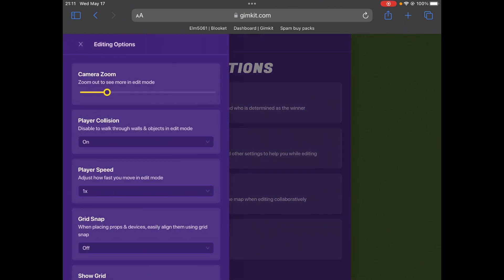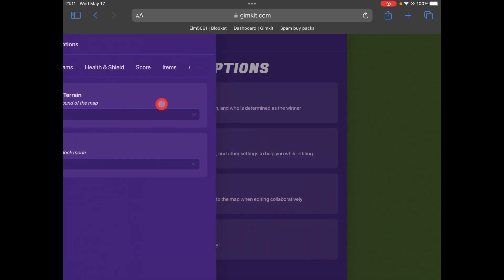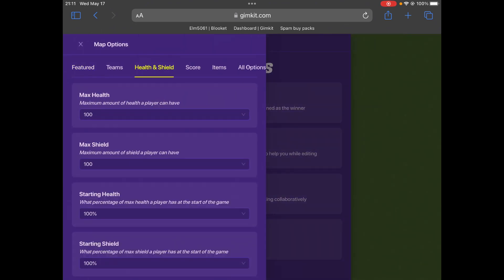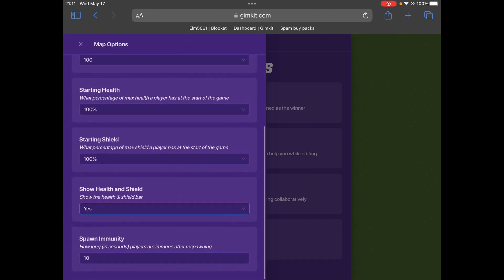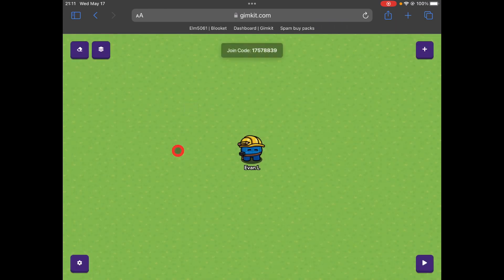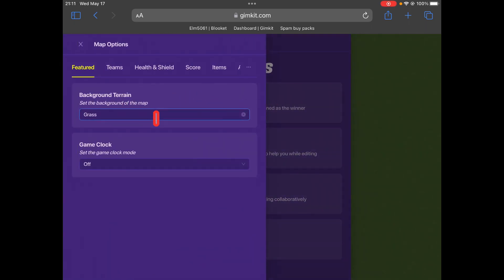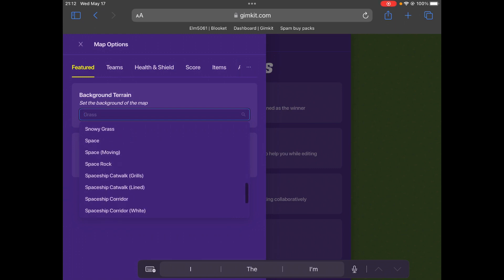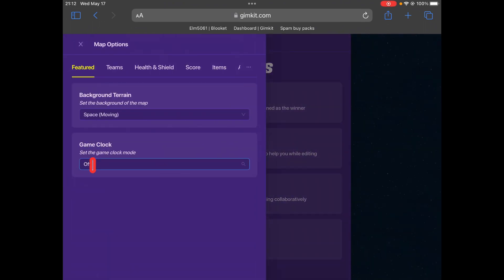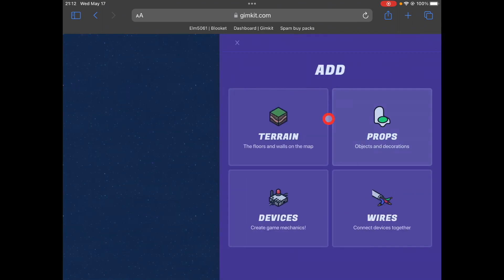So just some settings — let's add a background and go with space. And let's change the clock mode to count up. So that looks good.